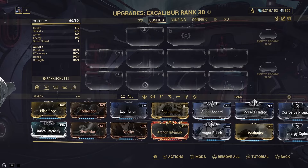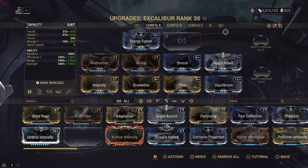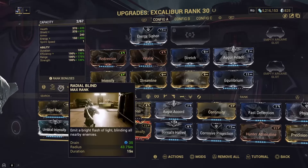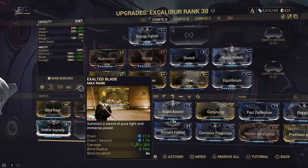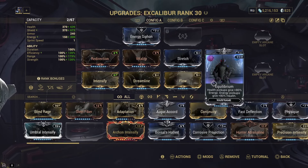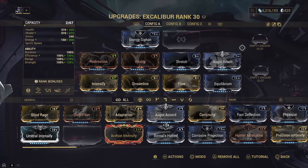Give me a second, I'll cook something up. Did I jump scare you? Yeah, I bet I did, you coward. So this is what I've gone with. I'm not good at modding at all — I'm learning just as much as everybody else watching this video. I've gone with Stretch and Augur Reach for ability range, because I want to make the most of Radial Blind and the blind on Exalted Blade. Then I added Flow for extra energy, and Equilibrium so that picking up a health orb gives energy.